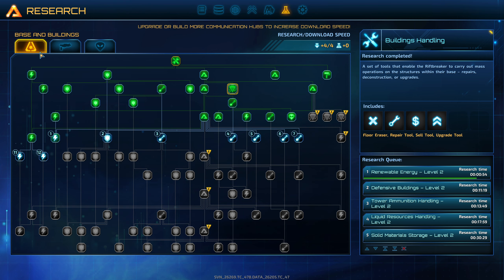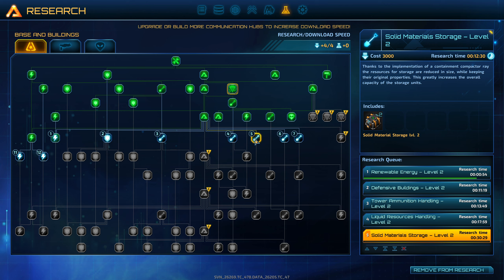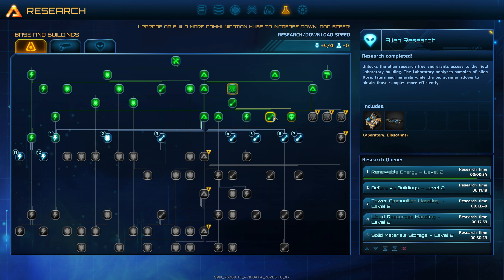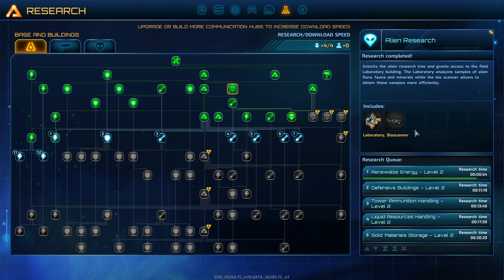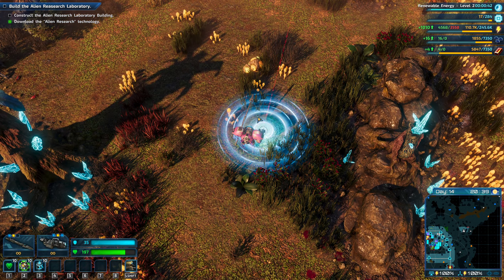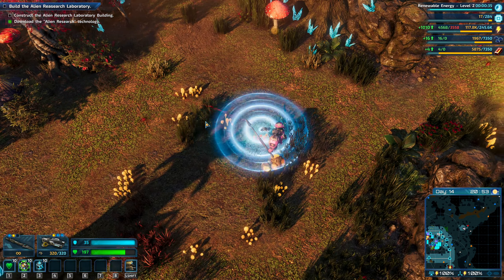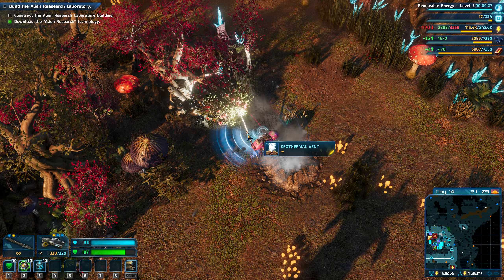I've seen people dig stuff up. What's in here? Water filtering pipe — I still don't know what you do with water filtering. Lab — a bioscanner, maybe that. So the bioscanner allows you to obtain these samples. Do I just have to be in the right position? That's what it was — I had to be in the right position for it.